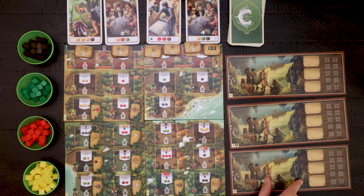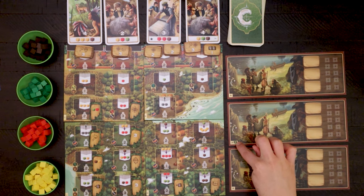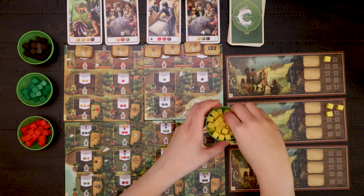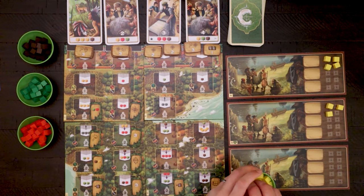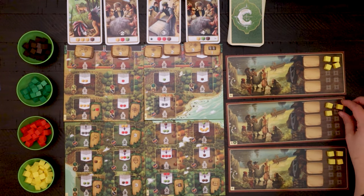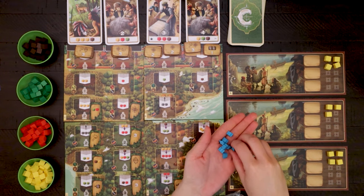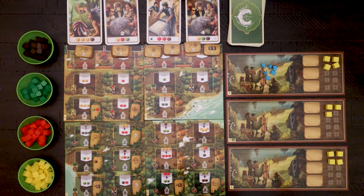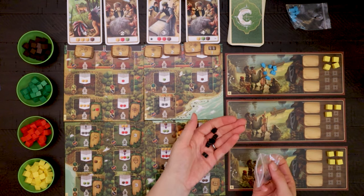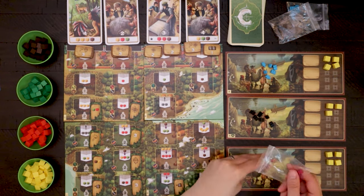Provide each player with a player board and either use the start player symbol on the board or randomly determine the start player. The start player takes three yellow cubes as their starting supply and places them into their caravan on the right side of their board. The second and third players take four yellow cubes. The fourth player takes three yellow cubes and one red cube. Each player takes all of the meeples of their selected player color. In a three or four player game they place six meeples onto their player board and set the rest aside. In a two player game they take a seventh meeple and place it on their board.